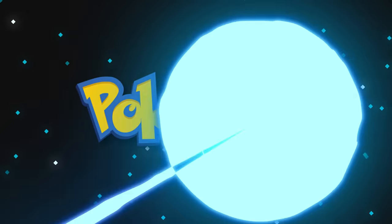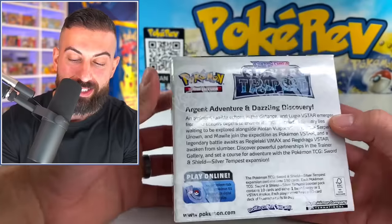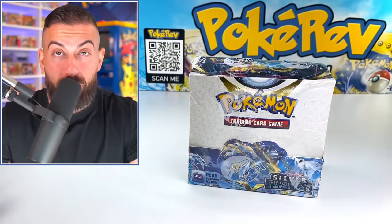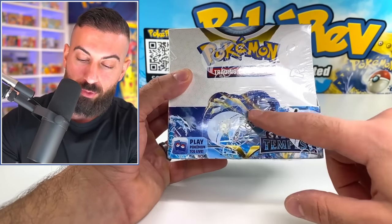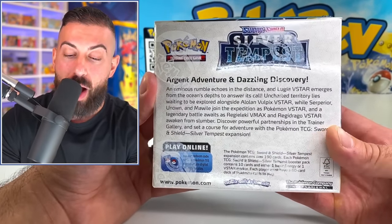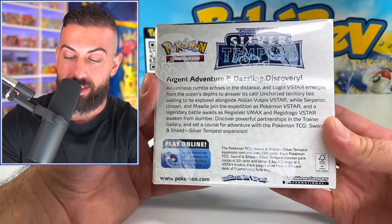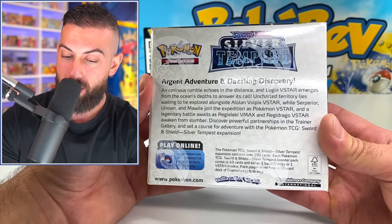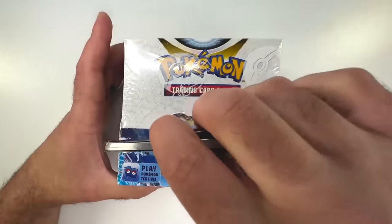So here we go. We have Silver Tempest, and if you're a Lugia fan, this is definitely a set for you, because there's literally six different Lugia cards you could pull from a booster box. Absolutely love what they did on the front here. You have Lugia flying through the sky, really nice artwork. And then on the back, an ominous rumble echoes in the distance, and Lugia V-Star emerges from the ocean's depths to answer its call. Yeah, that sounds good to me.